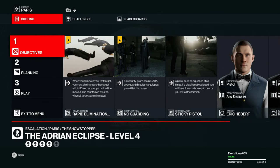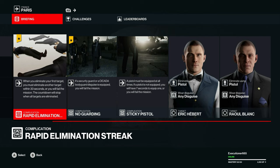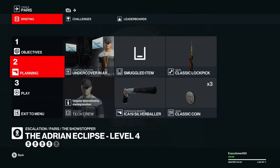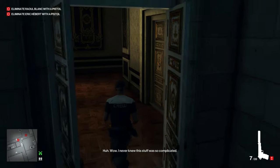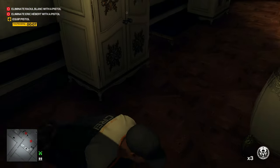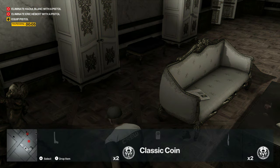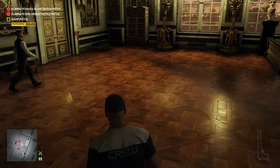Now we have to kill the targets within 30 seconds of each other, so this gets extra fun. And we cannot equip a security guard or bodyguard disguise, which we weren't doing anyway — so whoop-dee-doo. We'll do the same routine here one more time; it's going to be a little different for level 5.